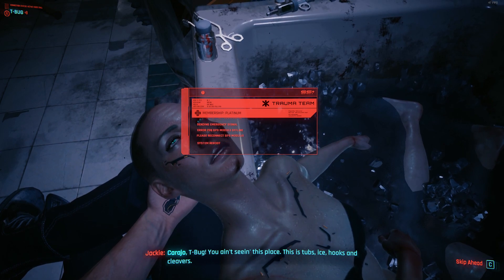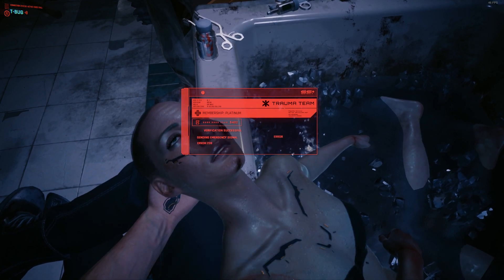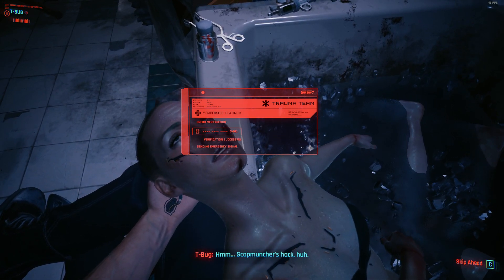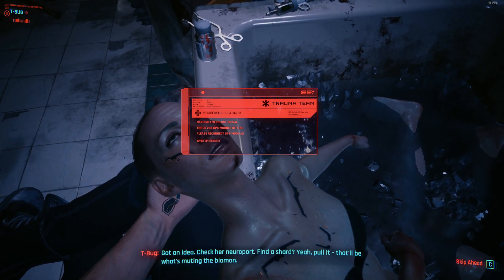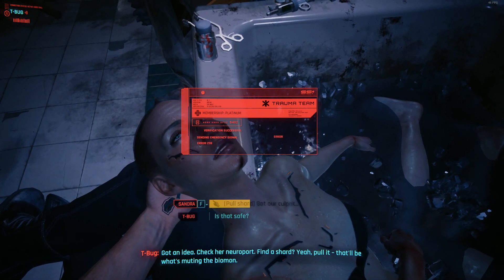T-Bug, you ain't seeing this place — this is Tubbs. Ice, hooks, and cleaners. Scott Muncher's hack, huh? Got an idea — check her neurocord, find a shard. Yeah, pull it. That'll be what's muting the Biomon.